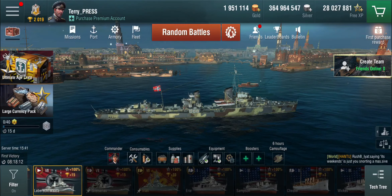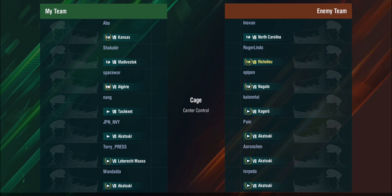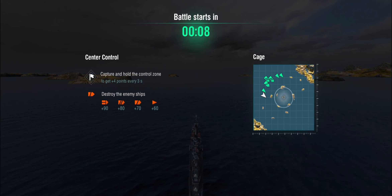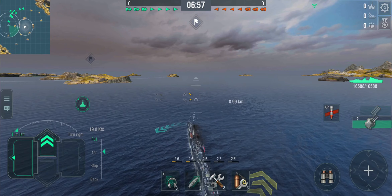This is going to be the very first battle I play in the Leberecht Maas. And we're bottom tier. We've got Kagero, Akizuki, Akizuki, Akizuki and three battleships. We're playing cage and center control, so I kind of know what I'm going to get up to. I want to load armor piercing and start hunting destroyers in there. No cruisers on the enemy team — just battleships. And me, with my guns ready.